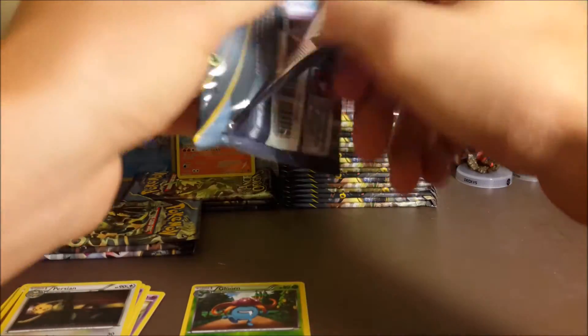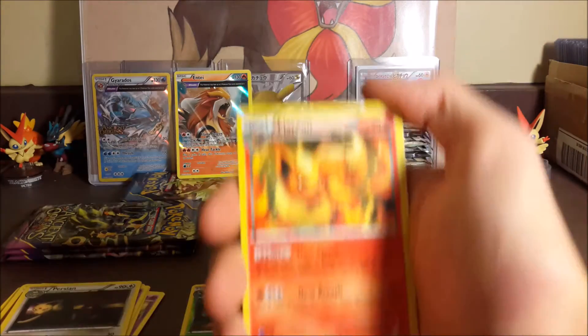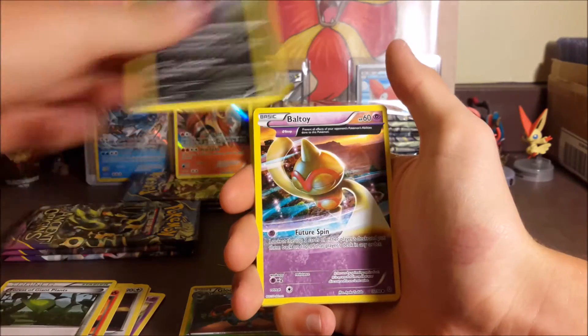Really cool hollow actually. All the hollows in this set — there's not really one that I would complain about. I think they could have picked a better one to make an ancient trait hollow of than Porygon-Z, but a lot of people like Porygon-Z, so it's okay.